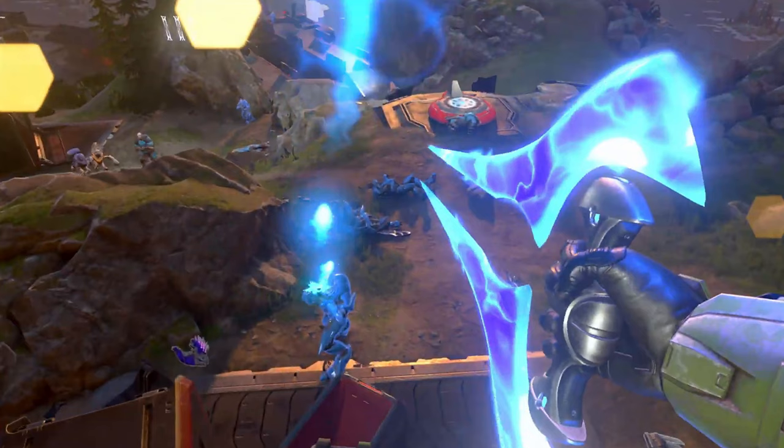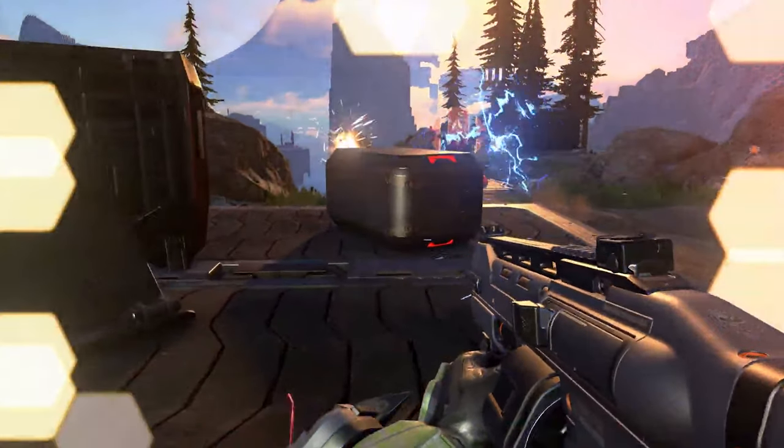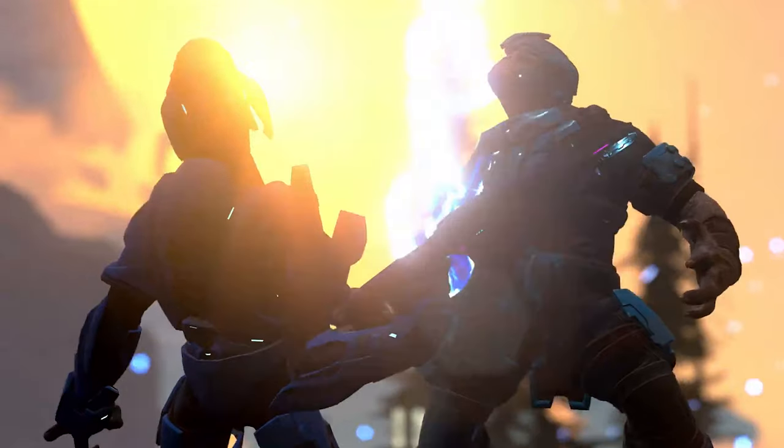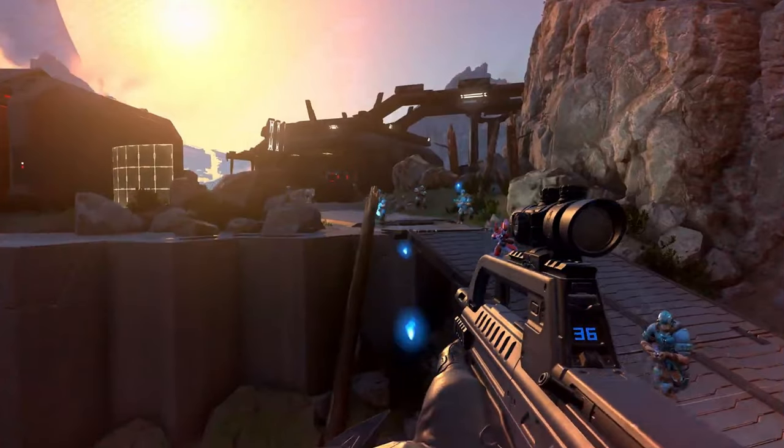343 posted the gameplay trailer and there are some new things shown. Right off the bat we see the return of the energy sword, which looks so nice — I think it's the same design from Halo Reach. In the next scene, the player throws some type of electric grenade; not sure exactly what it is, I think it freezes enemies. Then we see the return of the original battle rifle, which looks so damn good — though I think the scope is missing that blue shiny color from Halo 2 and 3. I'm so happy it's finally back.